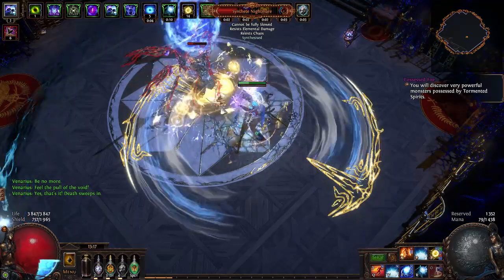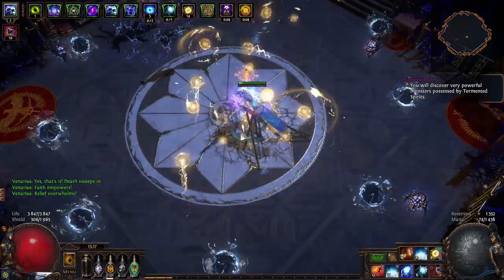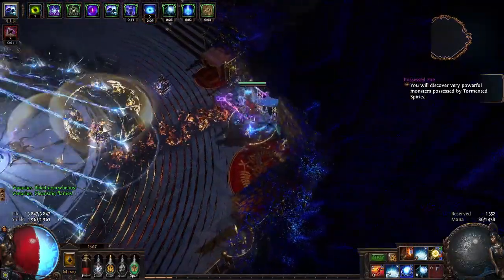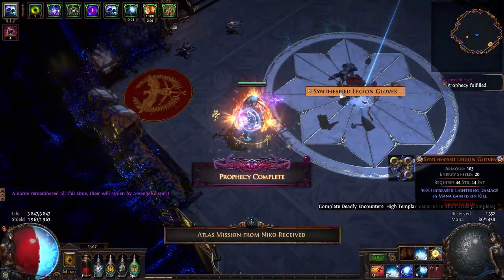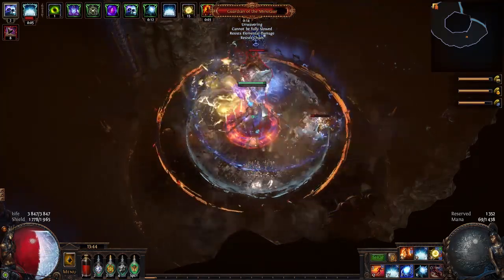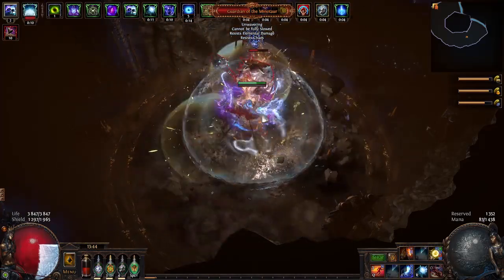I was able to phase tank Shaper Slam during the Uber Elder fight, and Minotaur was a joke. Shaper's Balls I could phase tank most of the time, but it's just not smart to phase tank everything. Even Sirus Awakening 8 — I could phase tank the Laser — however I always kept running out of my flask to remove bleed, and I did not have an 'Unaffected by Corrupting Blood' jewel. To be honest, this build can be even more tanky; you would have to sacrifice quite a bit of damage, but you could very easily get Divine Flesh and anoint the Double Hairsrest node, and it would be much tankier against all the damage. However, I do not want to do that, because the build has ramp-up time for damage.